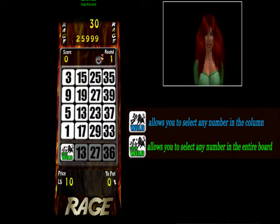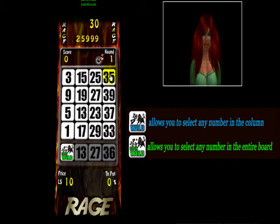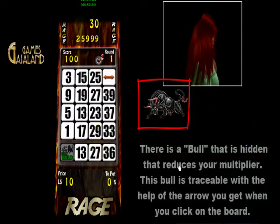Blue jokers allow you to select any number in the column. Green jokers allow you to select any number in the board.